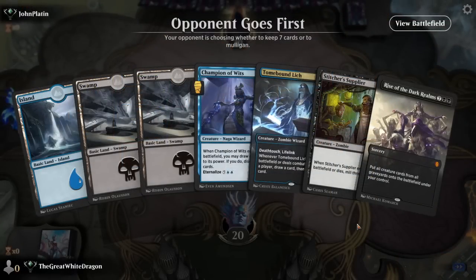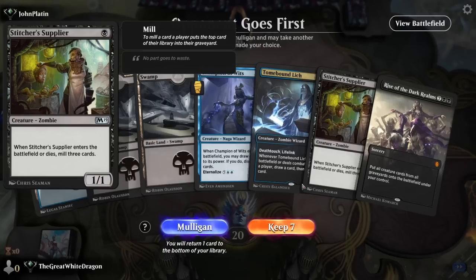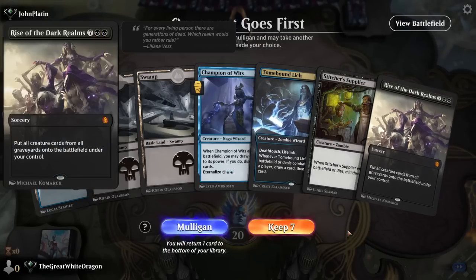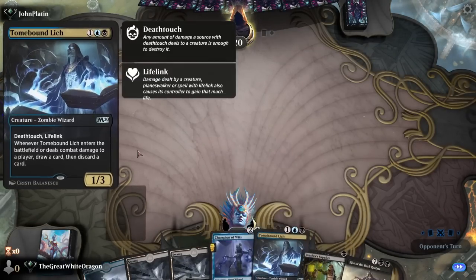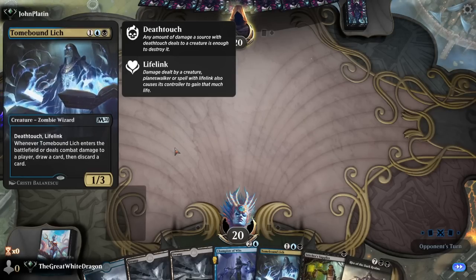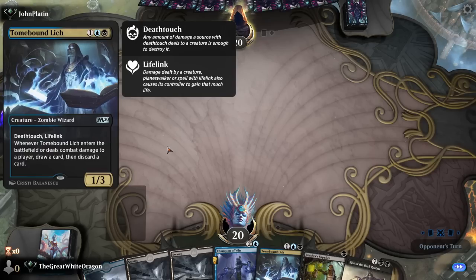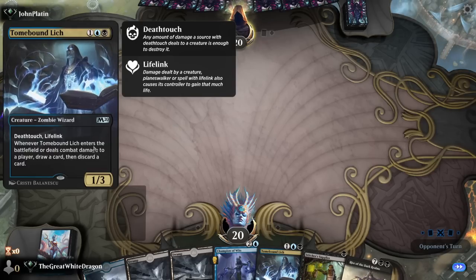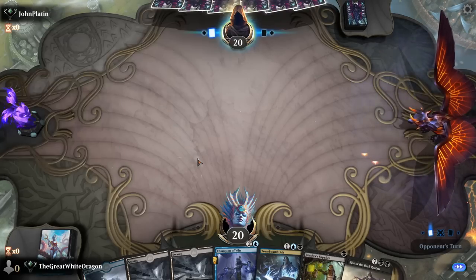Oh, will you look at this? This is what we want to see, lads. We got a Stitchy Boy and a Tomebound Lich, and one Rise of Dark Realms already — that's 50% of the combo right there. Now we're just gonna look at Tomebound Lich. I love this card so much. When this came out it was one of my favorite cards — so versatile, so good. Lifelink, Deathtouch, card draw. Beautiful, absolutely beautiful.